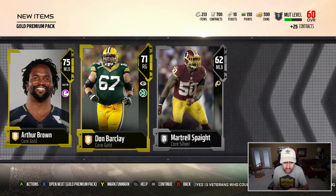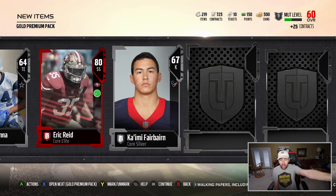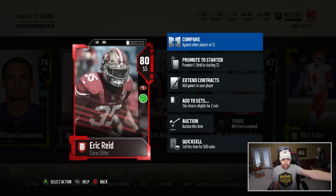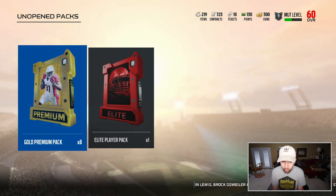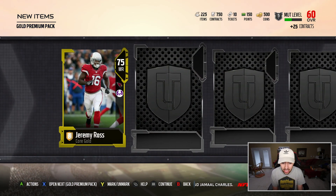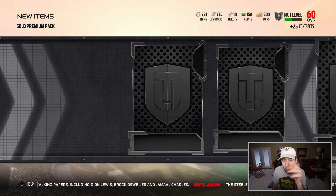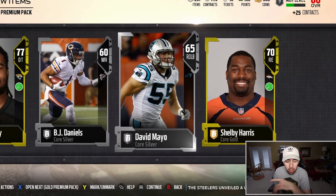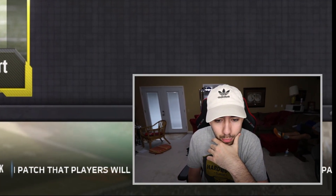Next pack up — nothing at all. We only got a couple packs remaining. Hopefully we can get something good. Eric Reid — a lot of people said budget beast. 82 speed, 85 hit power. Actually pretty good for only an 80 overall. We have eight gold premium packs left. Can we get at least like an 85 to 86 overall? It's not looking good.